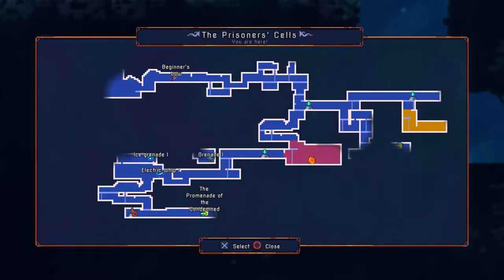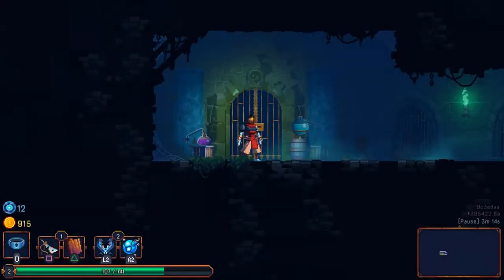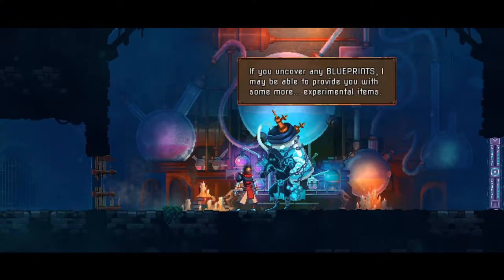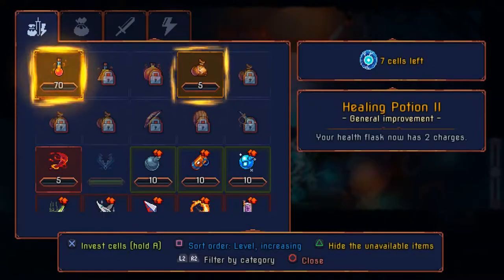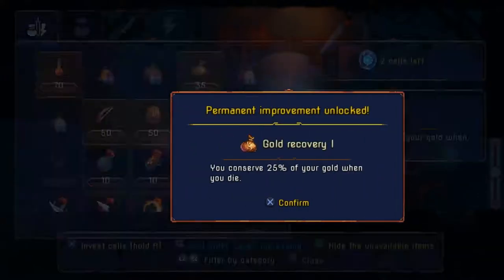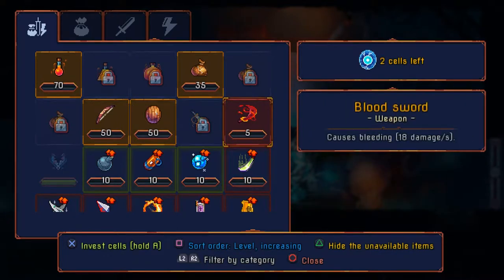Promenade — I think that's about it for this level as far as the stuff we can access. We needed to get the vine to go up there. There's a grenade there but we don't have the thing for it. Looks like the promenade is all we got. We should be able to unlock the potion. Got our blood sword, unlock our potion, retain some of our gold, and we'll spend the last bit unlocking the blood sword.